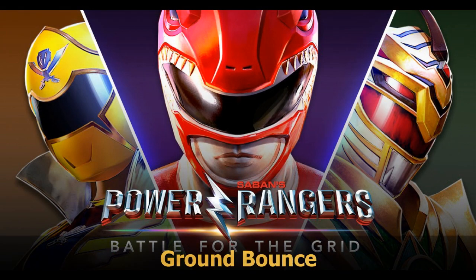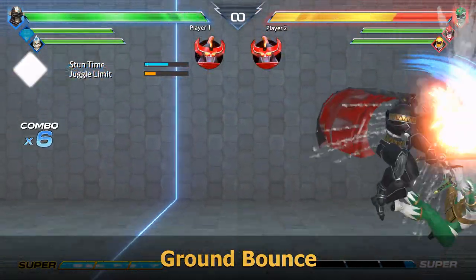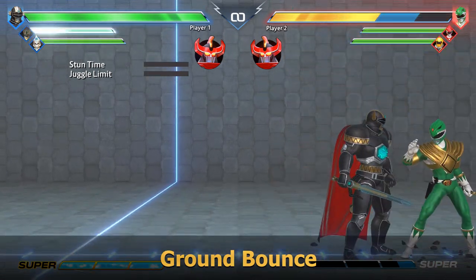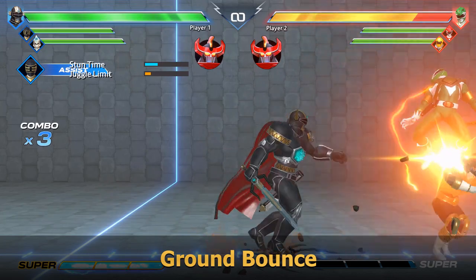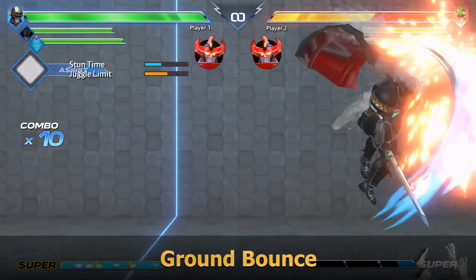Ground Bounce is interesting, as it is tracked separately grounded and in juggles. You are permitted one of each, resulting in different situations when repeated. A second juggled Ground Bounce will knock the opponent down but not lay them to OTG, making it a hard limit. Grounded Ground Bounces however will instead cause a knockdown similar to Spin that you are allowed to combo off of.